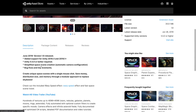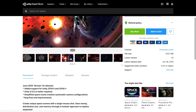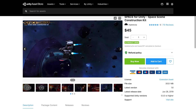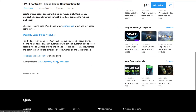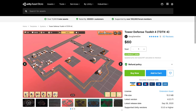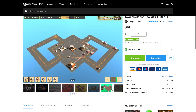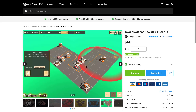First up in the $25 tier is the Space for Unity Space Construction Kit, updated in 2019. It lets you create unique space scenes with a single mouse click using a modular approach to replacing skyboxes. Next, we've got Tower Defense Toolkit 4, which is very up to date. It's a C# coding framework for easily constructing tower defense games of any kind, with flexible and configurable scripts, and it's mobile compatible.